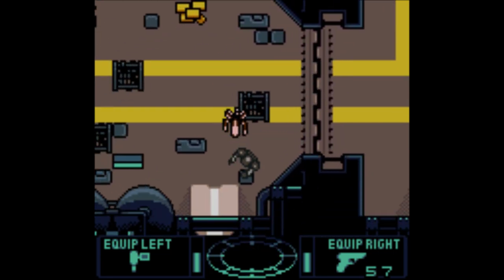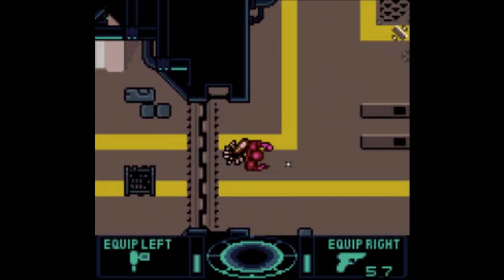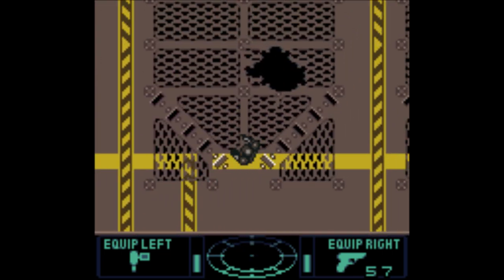I think my health is just on both sides of the motion tracker - both of those bars are equally my health. Another blip down here. It's another xenomorph.